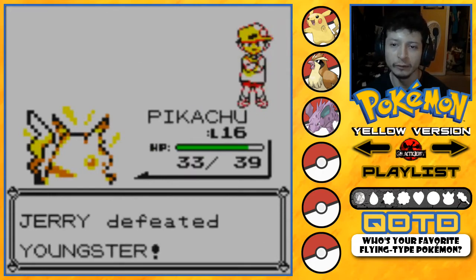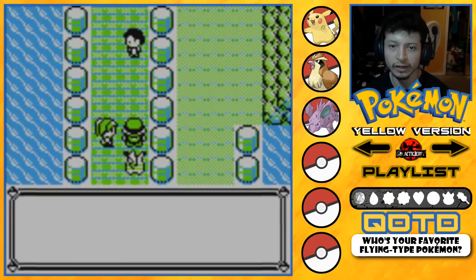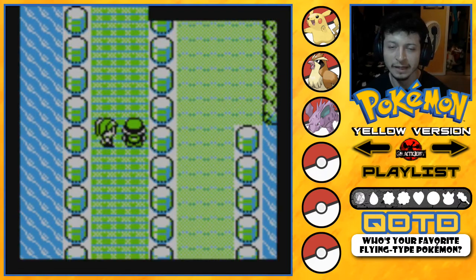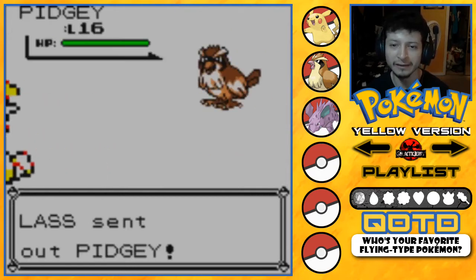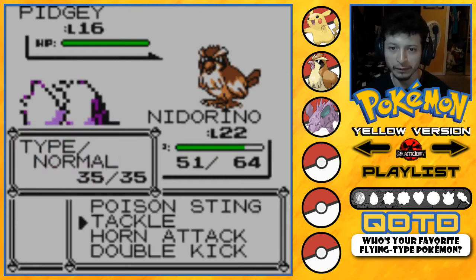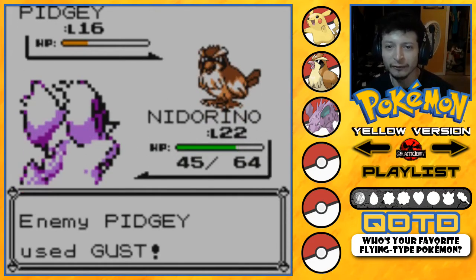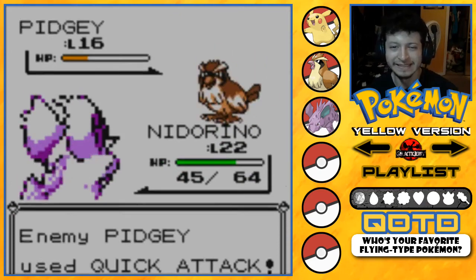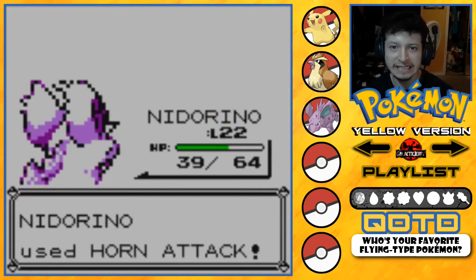Fourth trainer — a Lass who wants to fight. I'm not getting tired! PG comes out instead of Pikachu — I forgot to change it. No big deal. Gust — and I have a feeling it's going to go for Quick Attack. Yep, I jinxed it. Horn Attack from Nidorino — yes!